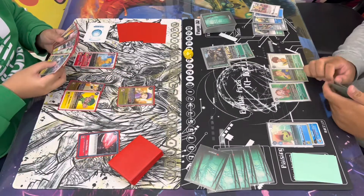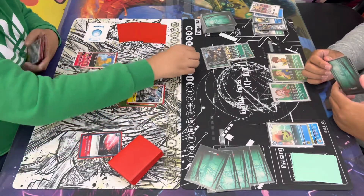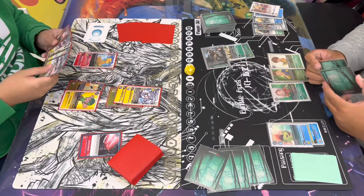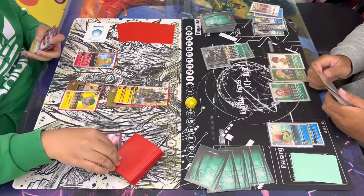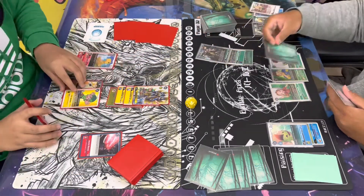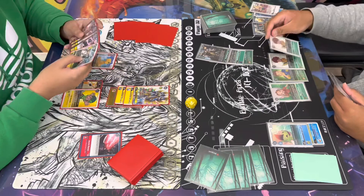Gabe's gonna go and digivolve in his raising with the Agumon, then he's gonna digivolve over his Zoe with the Zephyrmon, then goes into the Jet Silphymon to recover plus one since there is a tamer underneath it, then finally goes into the Ofanimon to recover plus one again. So Gabe is actually set for his security — let's just hope they're good recoveries.